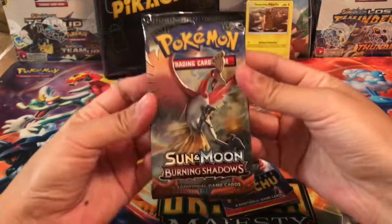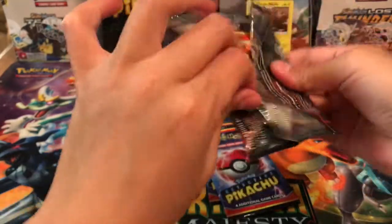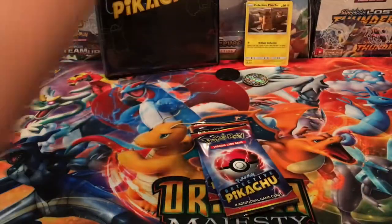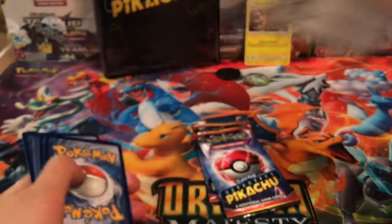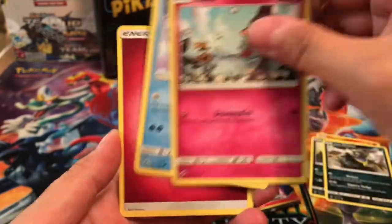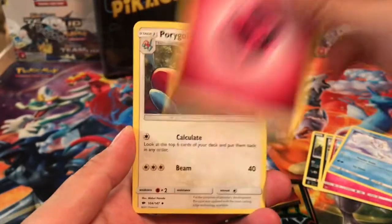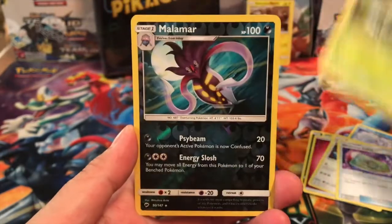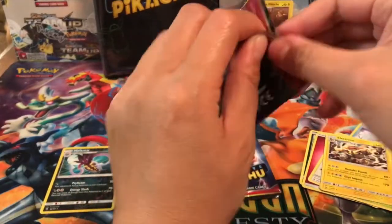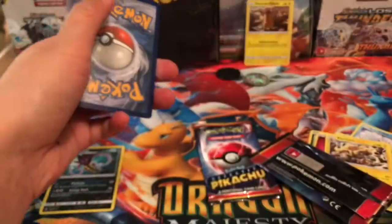Let's go ahead and open Burning Shadows first because that is the older set. Here is a code card. We have a Charmander, a Sneasel, Alolan Grimer, Ralts, Alolan Vulpix, a Fairy Energy, Porygon 2, Weakness Policy, Simisage, a Malamar Reverse Rare, and an Electivire Regular Rare. Nothing too crazy from Burning Shadows.